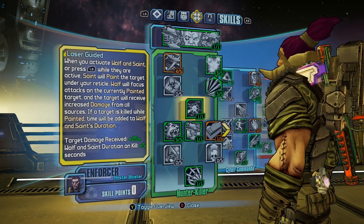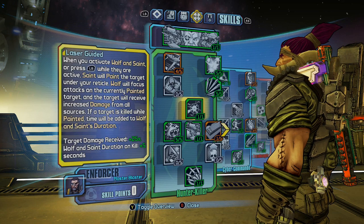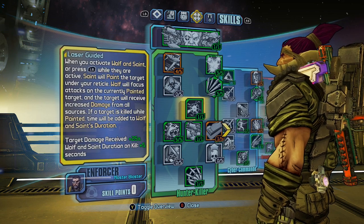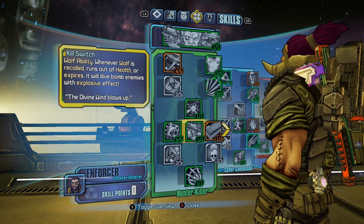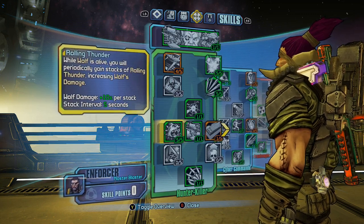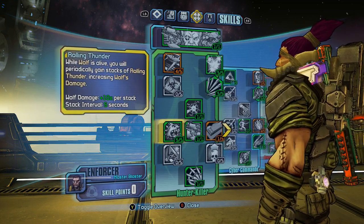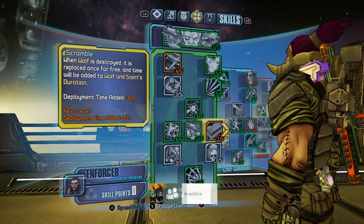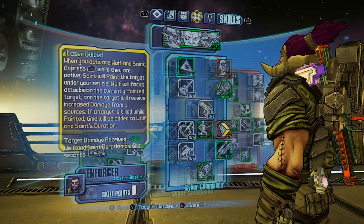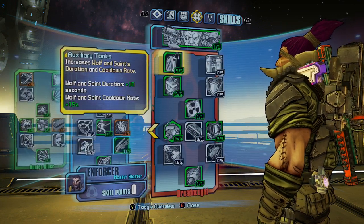Laser Guide — target damage received plus 25% — targeting an enemy and making Wolf specifically attack him is a great asset. You target a guy and you're doing 25% more damage, that's fantastic and definitely worth having. Kill Switch I found quite useful even at level 70 — the explosion is still powerful, though not essential. Rolling Thunder — I really like making Wolf more powerful, and not many enemies kill Wolf right away so he's able to stack quickly and do a lot of damage. Scramble — if Wolf does get downed, putting another one out and reacquiring with Laser Guide is useful. Omega Strike — very powerful, I really do like missiles.